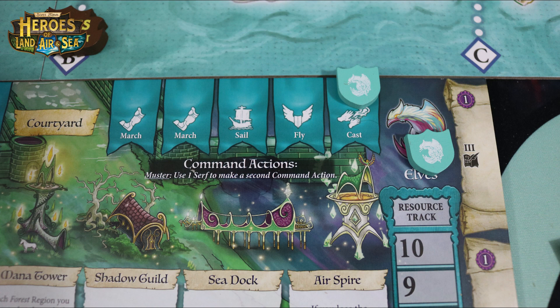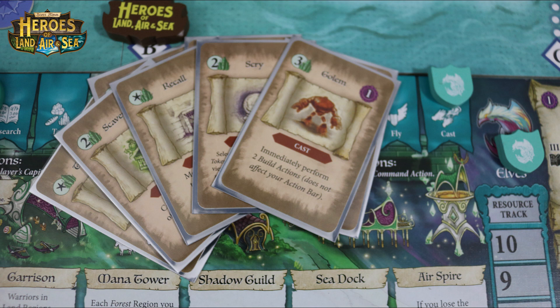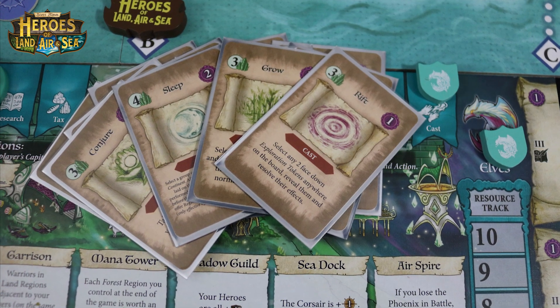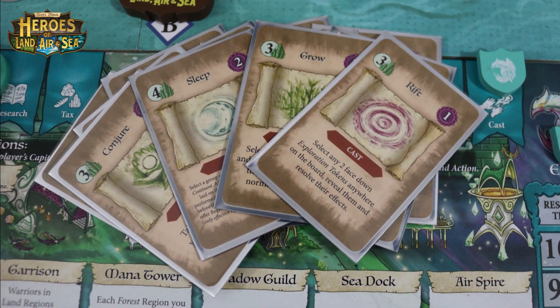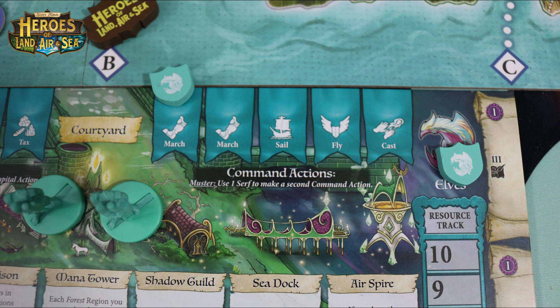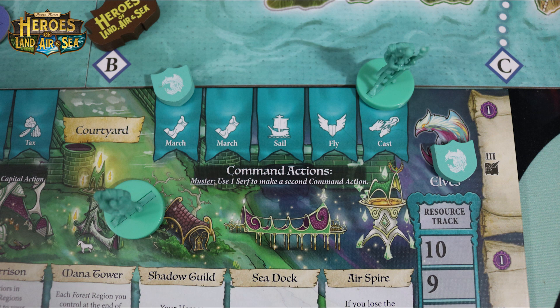The last command action is Cast. This will allow you to cast a non-combat spell. You'll pay the amount of magic in the upper left hand corner, gain the victory points in the upper right hand corner, and do the ability on the spell. There are all kinds of different spells in Heroes of Land, Air and Sea that you can cast to turn the tides in your favor. Immediately after completing a command action, you can do another command action if you use one of your serfs, placing them on one of the other commands not already used this round, allowing you to double up on actions.